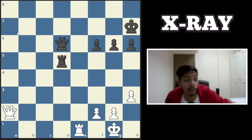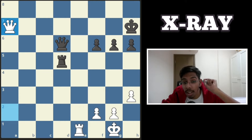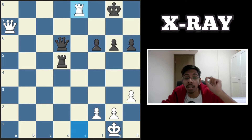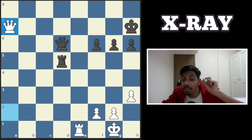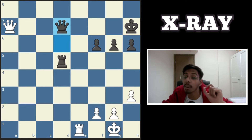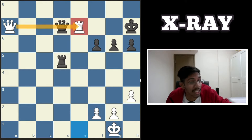Another one, white to play and win — no pawns to save the king. Give a check. If the king goes to the last rank, the rook goes in, queen blocks, and a free queen. Here black thinks he's safe and blocks with the queen, but now you have a rook check. The rook actually goes in; the rook is protected by the queen through the x-ray.